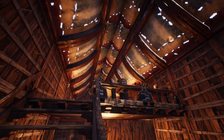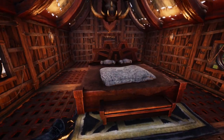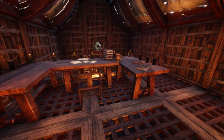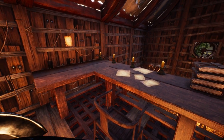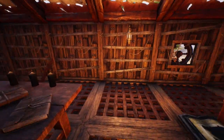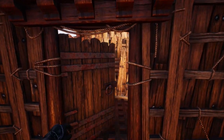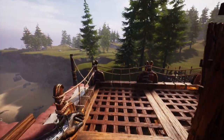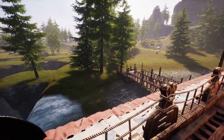Heading upstairs we reach the bedroom. This is a much more compact room, with a small desk space for the resident to study his findings on Siptah and work out what is happening at the centre of the island. The first floor has another balcony — this one is much wider than the ground floor and provides more impressive views across the Isle of Siptah.